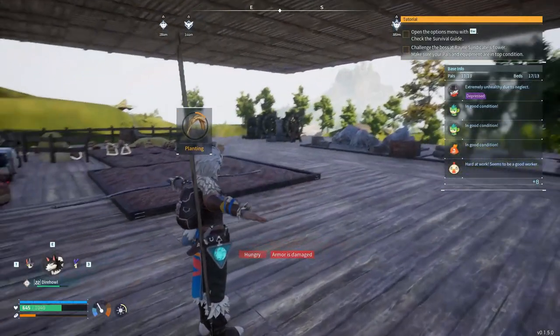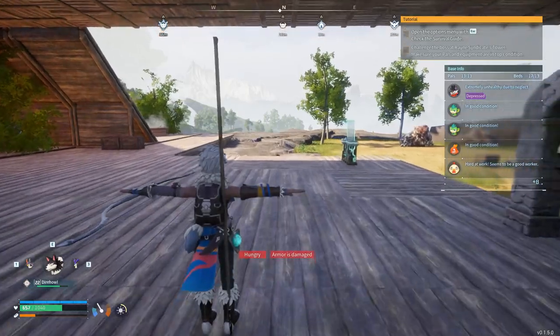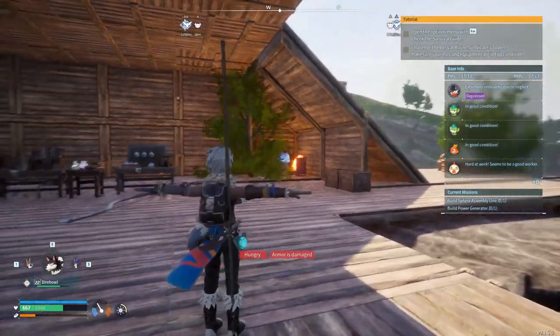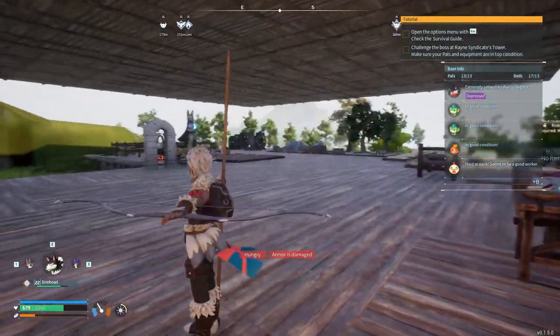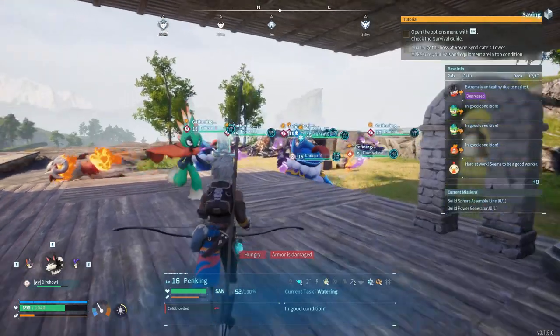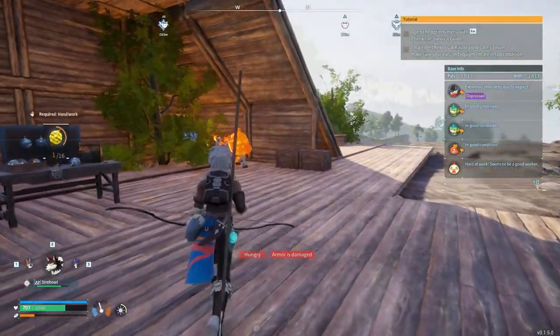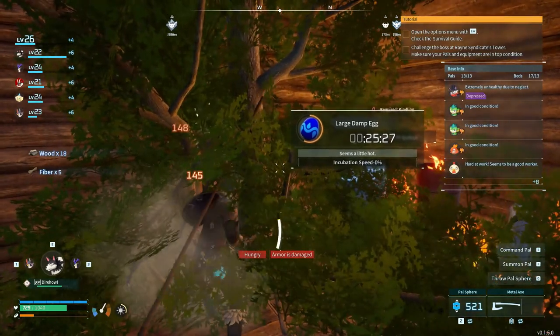The best way to start any episode - aggressive T-posing, asserting dominance over my own base. This happens a lot when I've just started the world. I don't think I'll ever get over this. And all my friends have spawned in, my workers. Hello everybody, and welcome to episode 17 of the Palworld series.